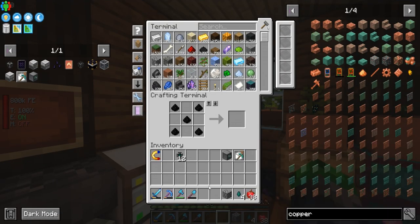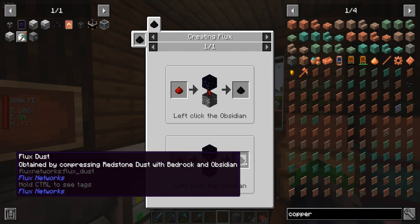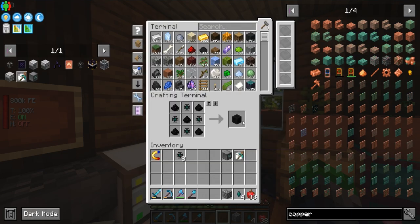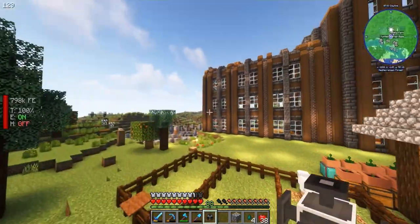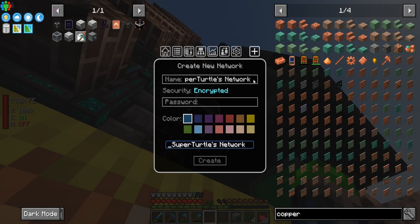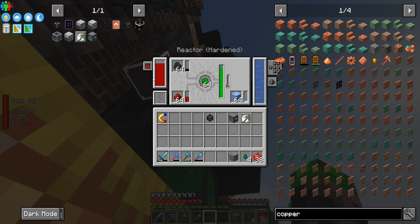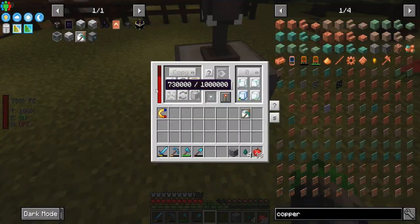This flux block goes here, and now we can convert obsidian anytime we want without going down to bedrock — we just utilize that to make flux dust, which is really handy. We need at least one more, then a flux plug and a flux point. I'll set up a new network — 'turtle power' with the encrypted password 'green turtle power.' Bypass limit, chunk load. Let's test it — yep, it is working, very good.